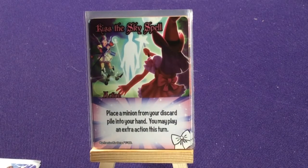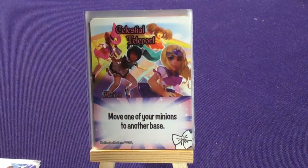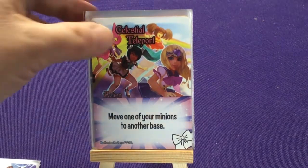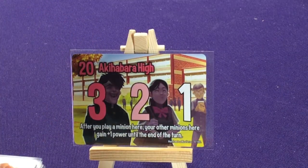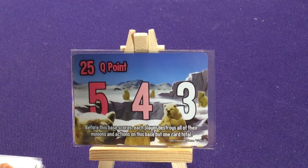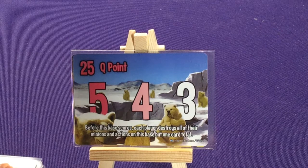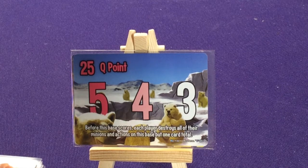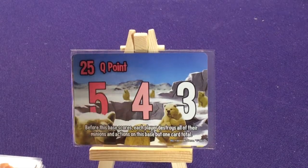Kiss the Sky Spell: place a minion from your discard pile into your hand and you may play an extra action this turn. Two copies of Celestial Teleport: move one of your minions to another base. These guys are all about ganging up on a base and destroying evil forces. Akibara High School — after you play a minion here your other minions gain plus one power until end of turn. The other location destroys all minions and actions at base score time, so only your most powerful card ends up scoring.